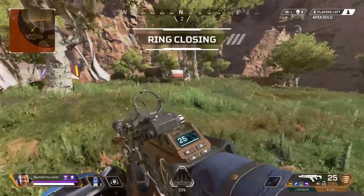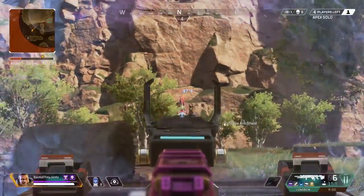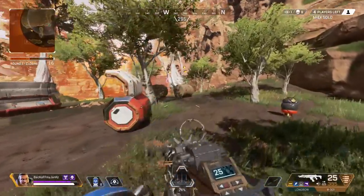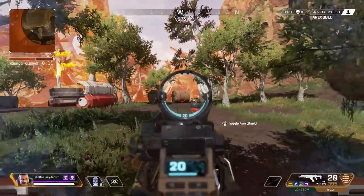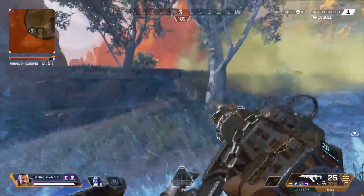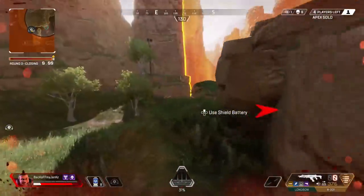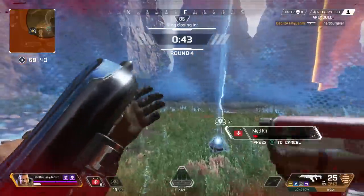I'm gonna rotate to the left just because I want to see if anybody's trying to gatekeep me, and it looks like I was right. He's got disruptors too — so even though he's one-shot, you still gotta be careful with disruptors. If he hits his shots, that could be really, really bad, even though I'm already full health. I'm just playing it safe. I'm trying to use his ability to my advantage, and it worked out pretty good.